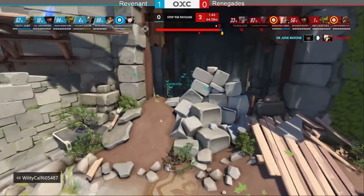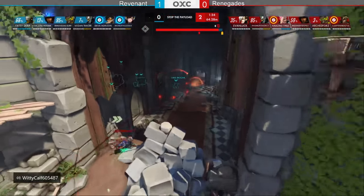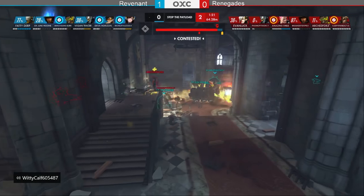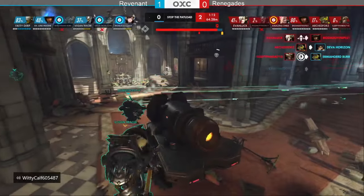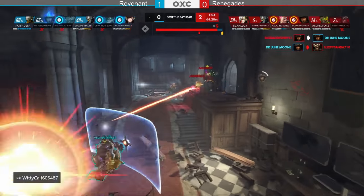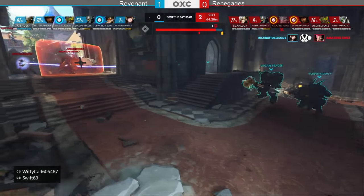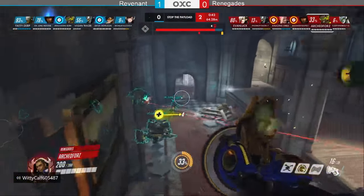Transcendence comes out, snipes gets a pick, Jun Moon goes down. Python charges into his own death, Evan Luck can't risk a rez and falls back. They're 3.43 meters from the finish line with two minutes left, probably a couple fights remaining. A good defense from Revenant — with five-plus minutes in the time bank, Renegade had a huge advantage but the defense has come alive. Earth shatter lands.